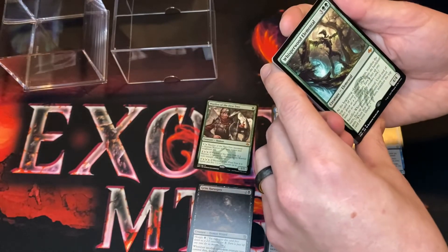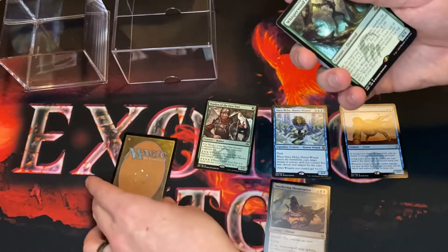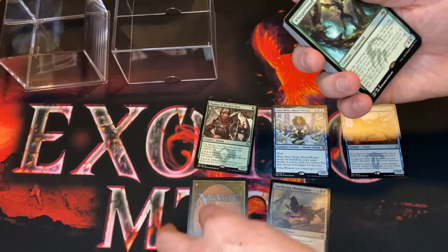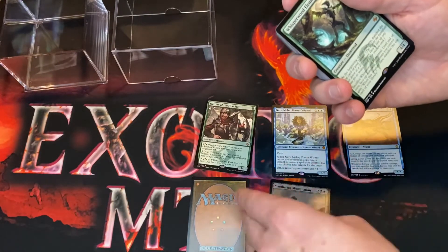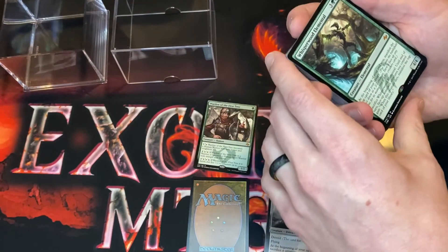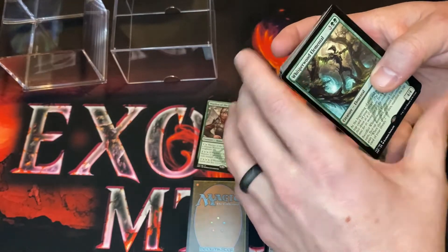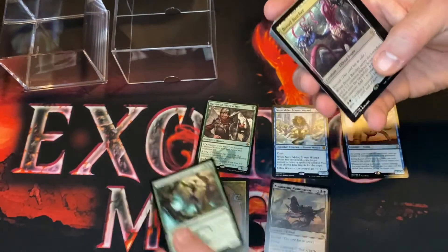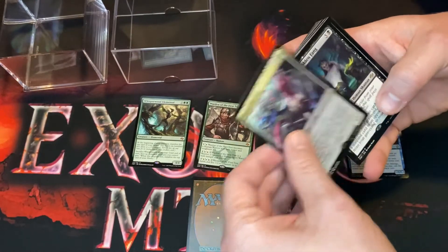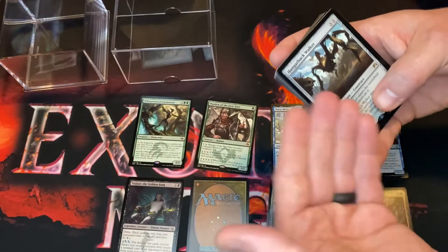Whisperwood Elemental is a 4/5 — at the beginning of your end step, manifest the top card of your library. It goes onto the battlefield face down as a 2/2 token. Then sacrifice Whisperwood Elemental: until end of turn, face-up non-token creatures you control gain 'when this creature dies, manifest the top card of your library.' So yeah, we've already got three mythics here — it's pretty cool. Brood Butcher is in here, and Tasigur, and a Hangarback Walker.